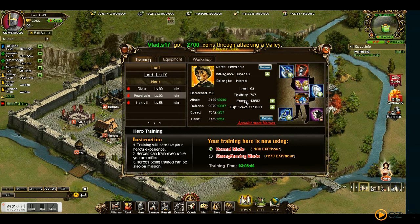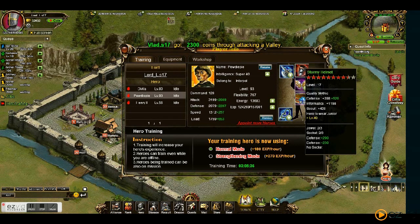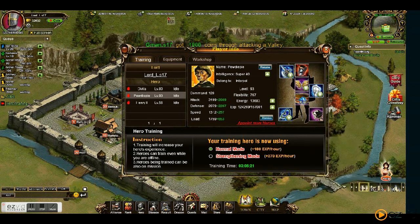Let's look at his equipment. This is a stormy helmet level 17, and I added some defense jewels. The tasset I added at level 14, I added a defense jewel. Red belt level 10, hand chain level 11, war horse level 12, and target level 10.